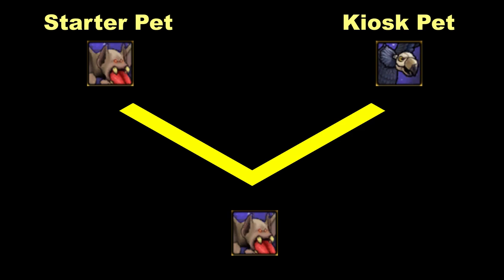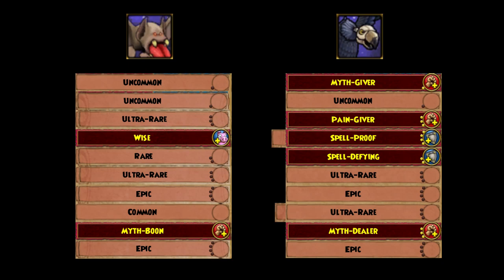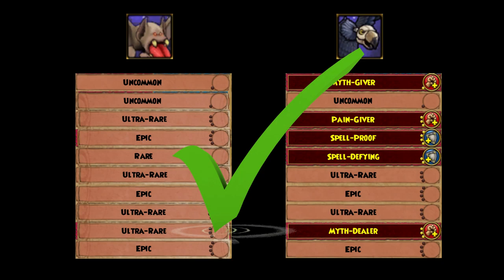After you have done that, train that pet to adult and hatch the new adult with the exact same pet in the kiosk. You will want to hatch with the same pet in the kiosk to transfer the talents as quickly as possible. After 3 hatches, compare the talent pool of your pet with the talent pool of the pet in the kiosk. Keep repeating this process until you finally have a pet with the same talent pool. Once you are done with this, you are ready to move on to Step 3.